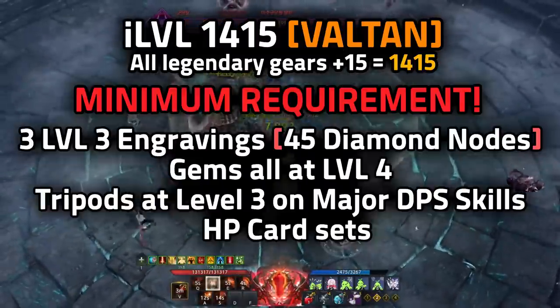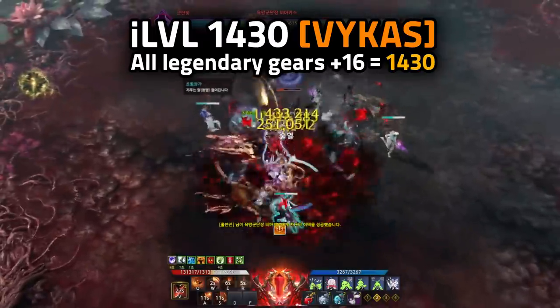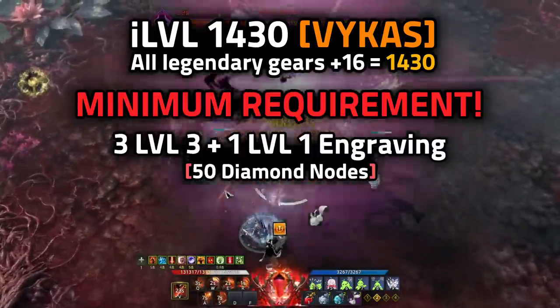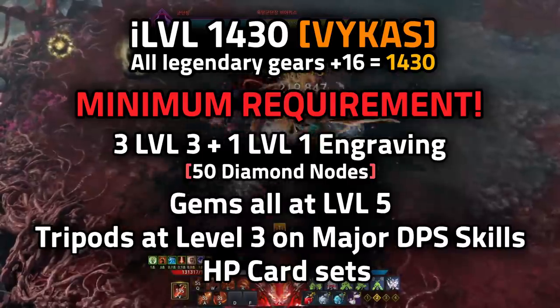At 1415 is the Valtan checkpoint — about the same requirements as Argos, but keep pushing those numbers. At 1430 is the Vikas checkpoint: three level 3 engravings plus one level 1 engraving, totaling 50 diamond nodes. All gems should be at level 5, and tripods at level 3 on major DPS skills.